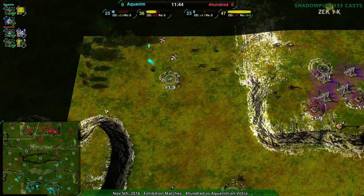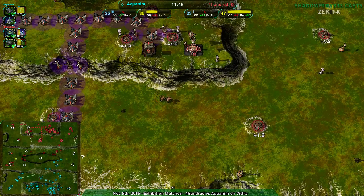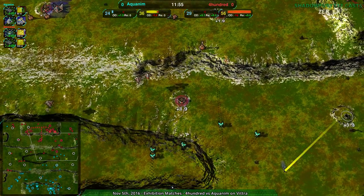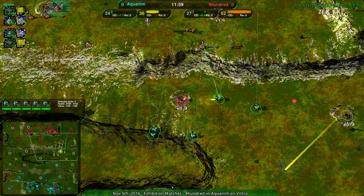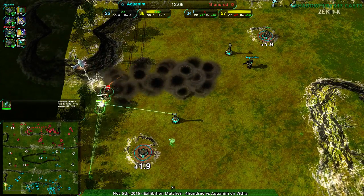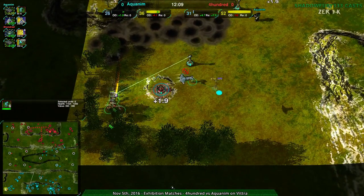I don't recommend it, but I could see 400 going for that assault. There's not a whole lot to deal with these warriors. Looks like we're going to have the warrior-warrior battle, which Aquanim will win by sheer numbers. And more glaive assaults coming in from the western side, and the Thunderbird is completely stopping that. 400 needs to be mindful of this.